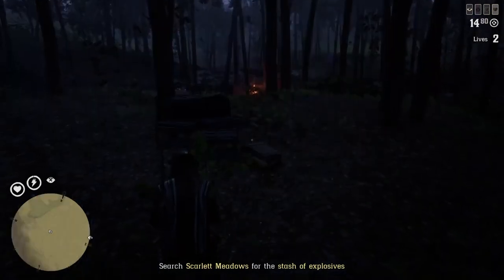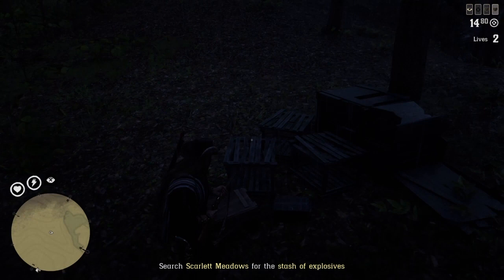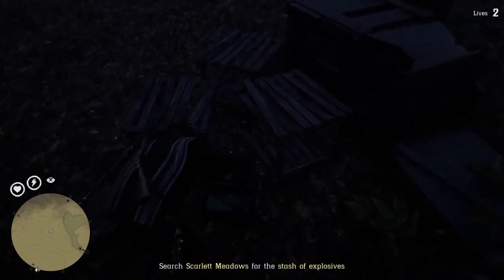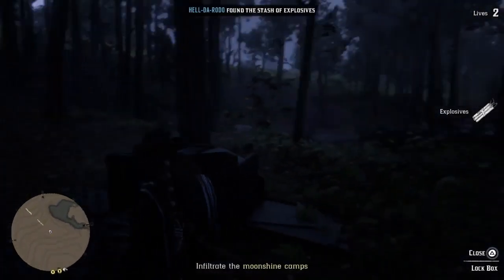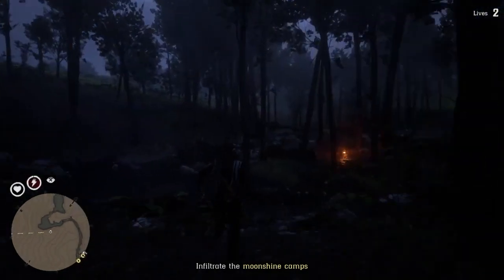Get you some XP. Loot them, get your 20 cents. Then find the box of dynamite — it will open up the map. Now the map is open. Solo lobby, somewhat. No camp, no fast travel.